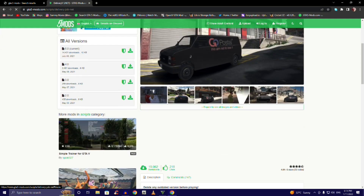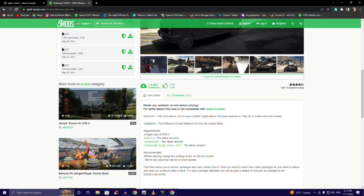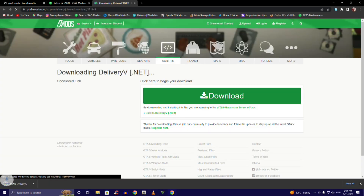Now before you download, like I always say, read the description guys — it'll tell you all the requirements you need. These are the requirements: a legal copy of GTA 5, NativeUI, ScriptHookV, and ScriptHookVDotNet. Those are the only three you need. Not hard to install. Once you read the description, find the current version, click that and download.